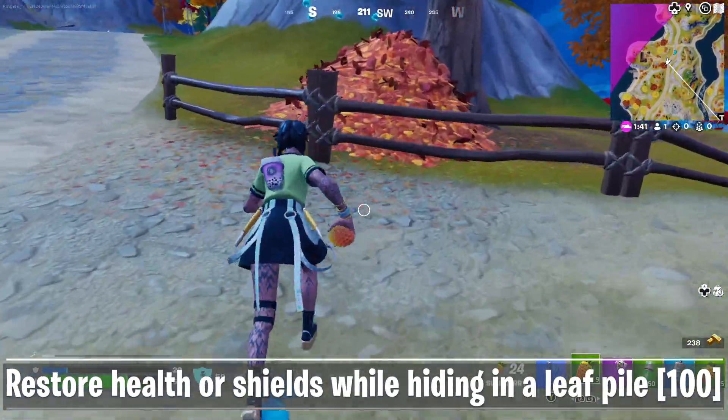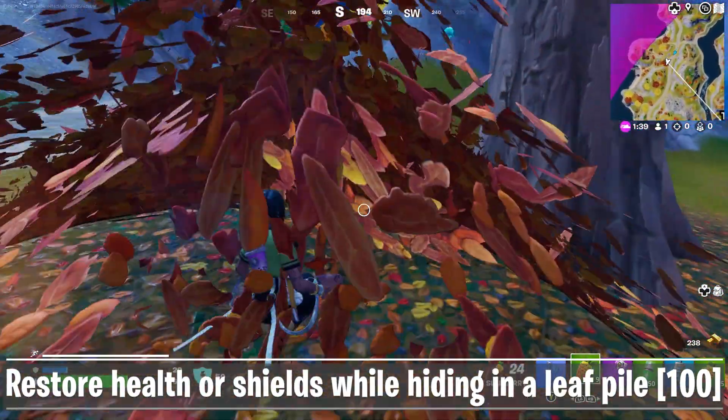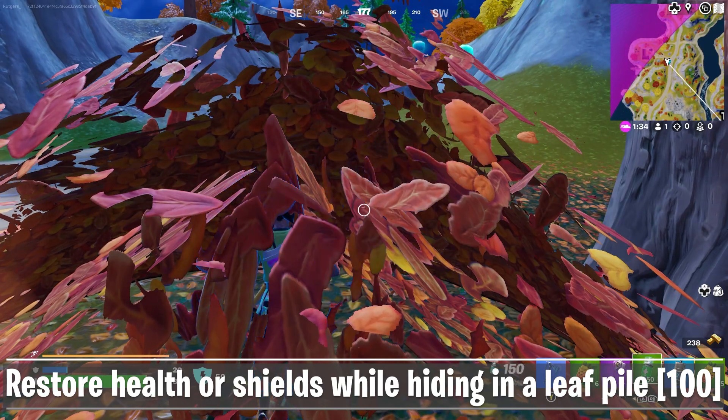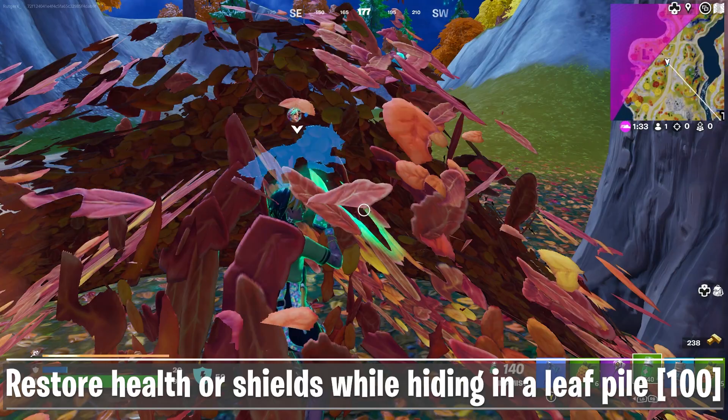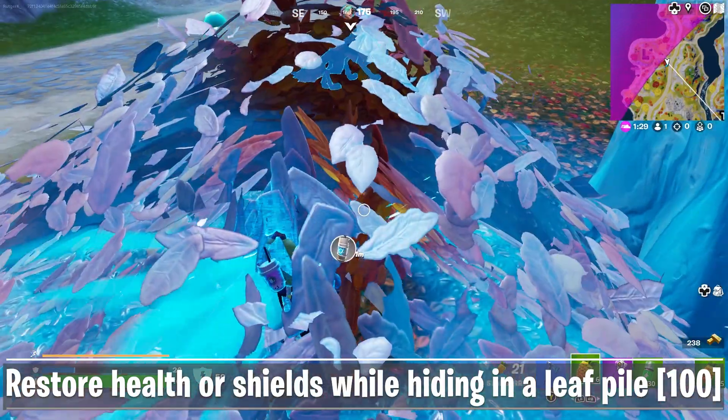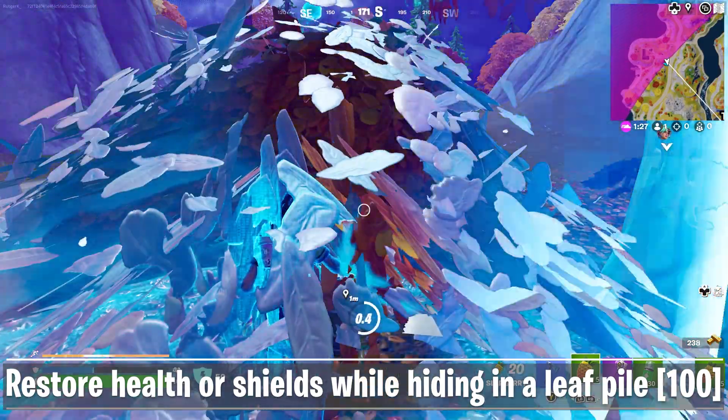For the second challenge, you need to restore health or shields while hiding in a leaf pile. These leaf piles can be found in the orange or yellow areas on the island. Get yourself some shields, slabberries, or any other healing item and go inside the bush. In the area around Breakwater Bay you can find a lot of these leaf piles and slabberries.